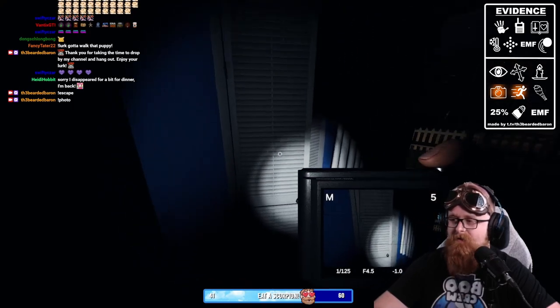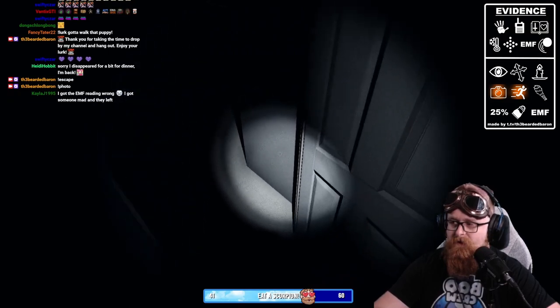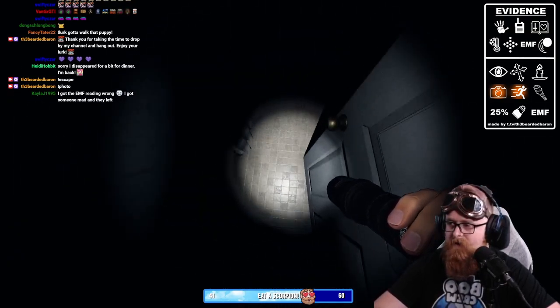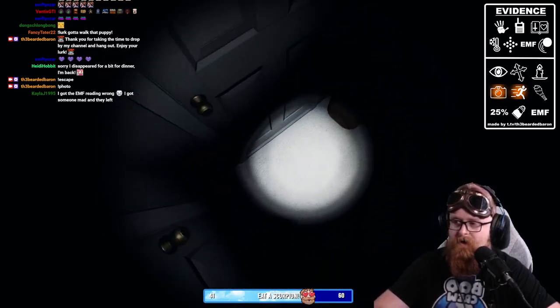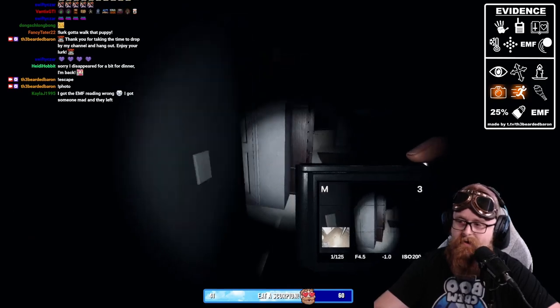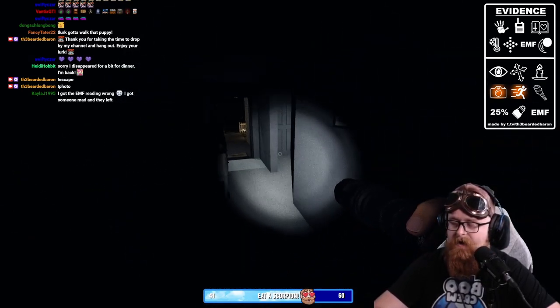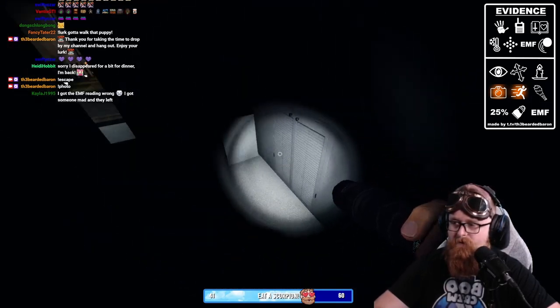Right away the ghost went ahead and touched something, so we know that the ghost is right there. We're going to shut that door because I still need to find the bone, so we're going to hit it, get that, and then we also need the cursed object.